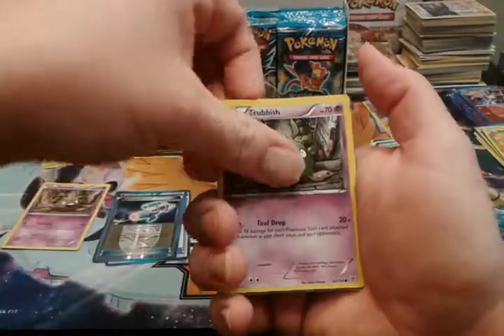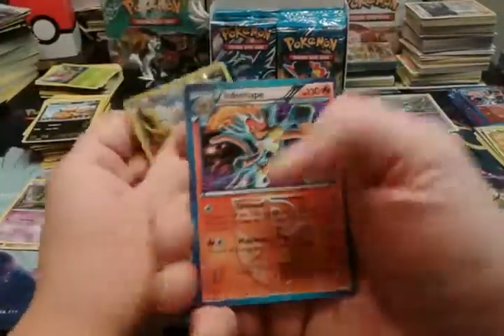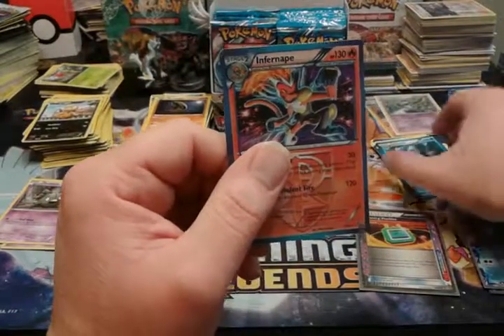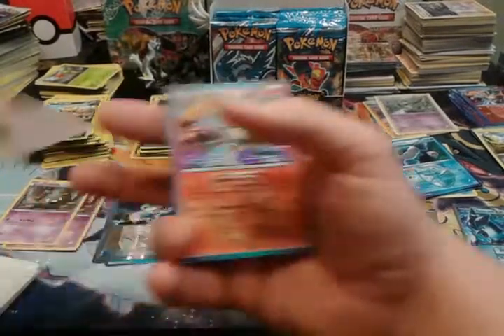Another tool drop Trubbish, Amoonguss, Vanillish, Lunatone, a reverse Klink, and an Infernape holo. I'll sleeve you — I think I already have you, but I'll sleeve you anyway, just because I'm that kind of fella.